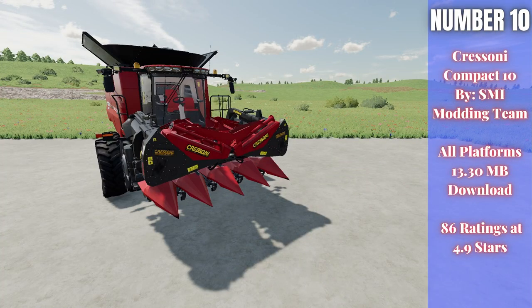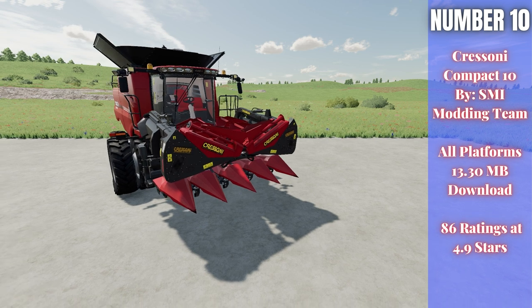For number ten, our final mod, we have the Cresoni Compact 10 by SMI Modding Team, 13.30 megabytes to download for all platforms, currently rated 4.9 out of 5 stars with 86 people having rated it. This is the Cresoni header you see in front — the cool thing is how it folds up. It's actually a 7.8-meter working width harvester header for corn and sunflowers, but you can fold it up and drive down the road without needing a header trailer.